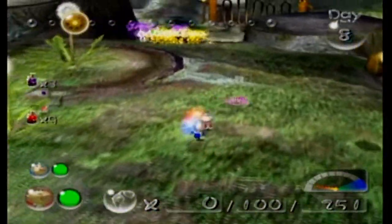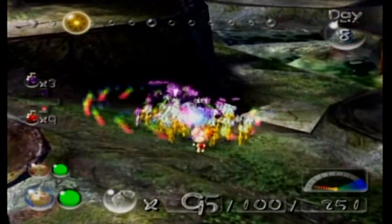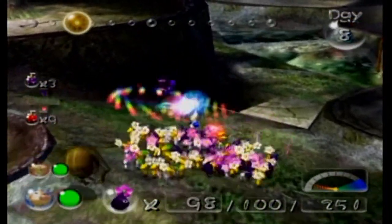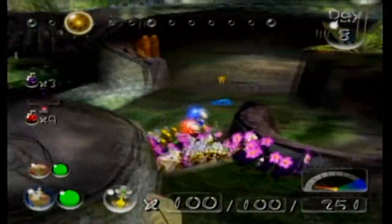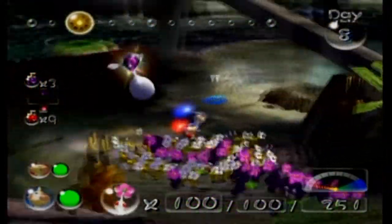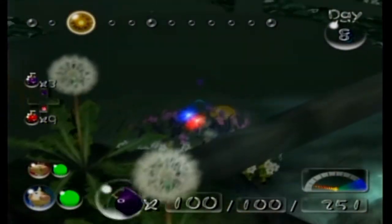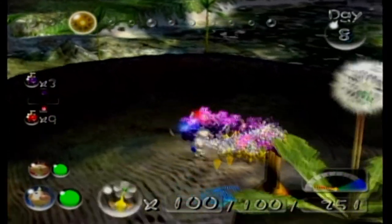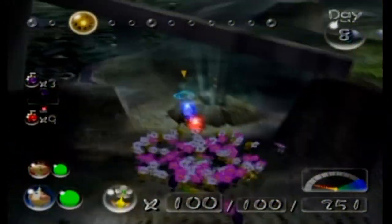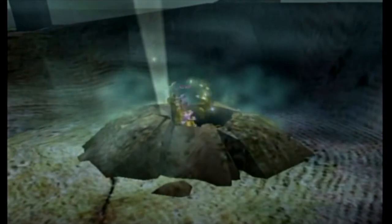Hi, Snitch Bugs. I don't want to deal with you, stupid Snitch Bugs. I wanted the purples to get the Nectar more than anything. Alright, off to Glutton's Kitchen. Gonna be a lot of stuff here for us.